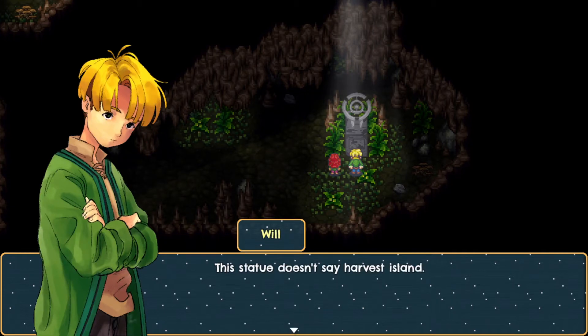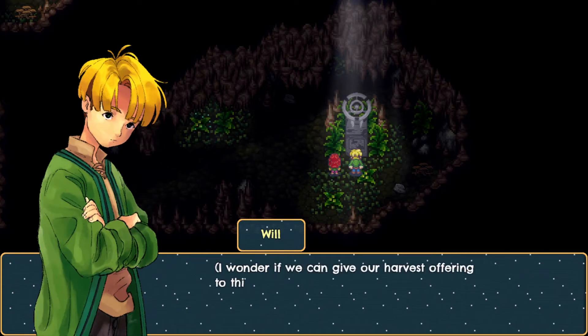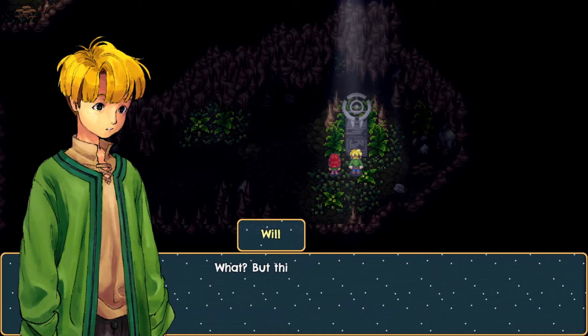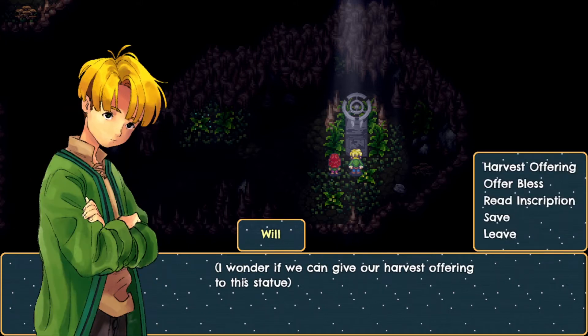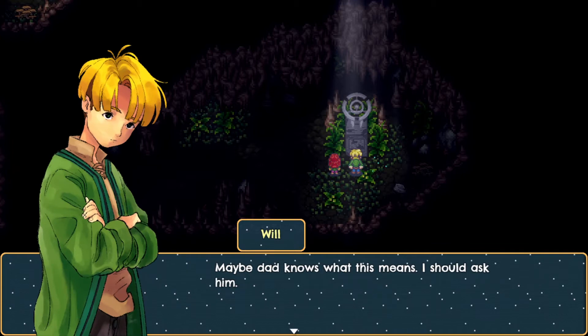This statue doesn't say 'Harvest Island.' I wonder if we can give our harvest offering to the statue — wait, but this is where we're supposed to give our harvest offering? That doesn't sound normal. Yeah, that's weird. 'Shadows are above you, they see you, they watch you. Harvest is all.' Maybe dad knows what this means — I should ask him.